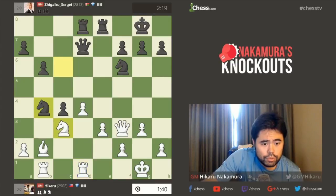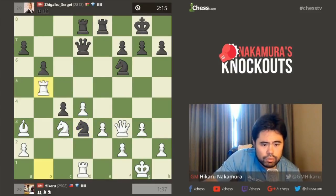He probably wants to go Knight D3. I kind of misplayed this slightly, but I'll make do. So Knight D3 — I'll play Rook B5, swing and create some activity for the Rook, possibly. Like Knight E4, Rook D5, for example.